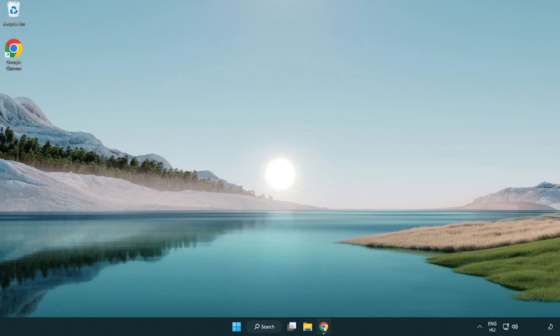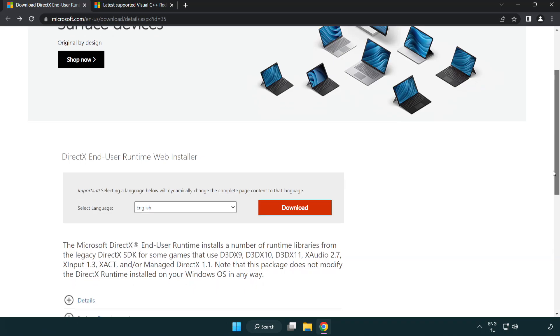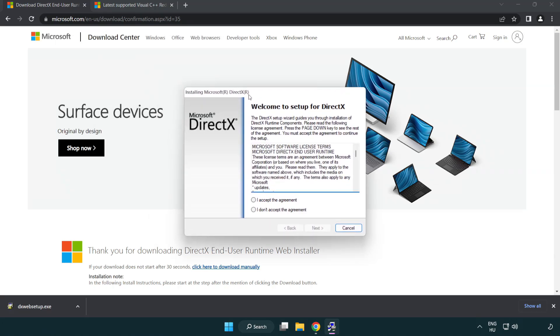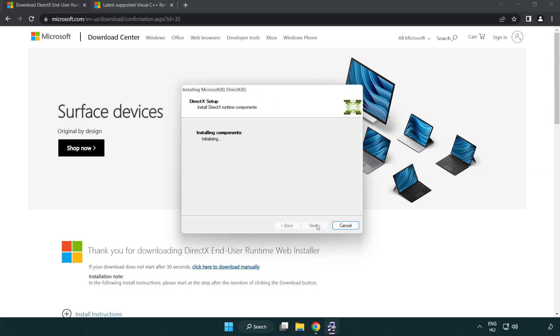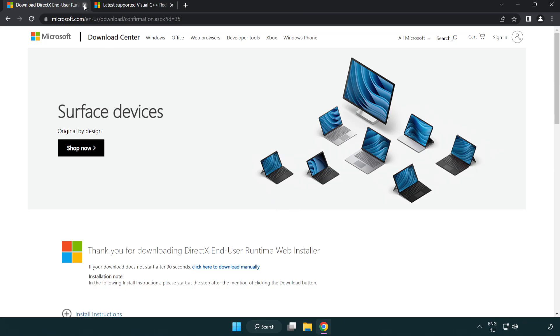Open Internet Browser and go to the website link in the description. Click Download. Install the downloaded file. Click I Accept the Agreement and click Next. Uncheck Install the Bing Bar and click Next. Installation complete, click Finish. Close the DirectX website.